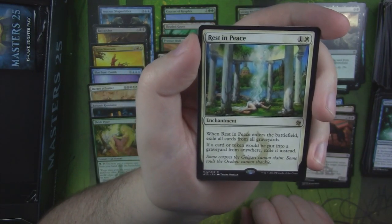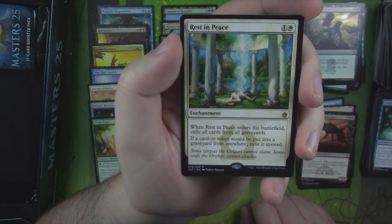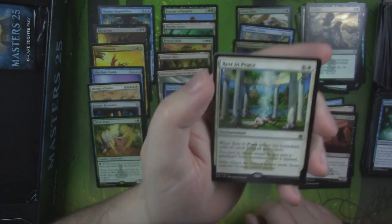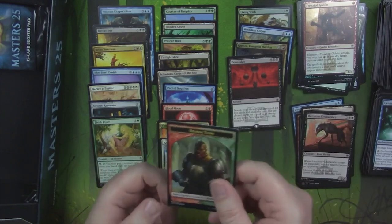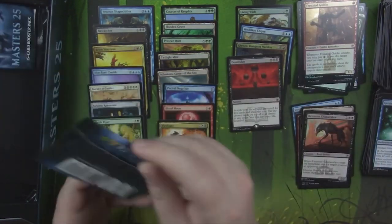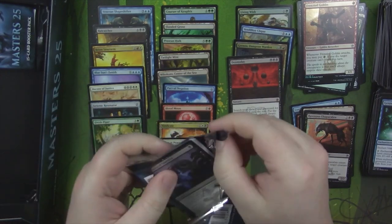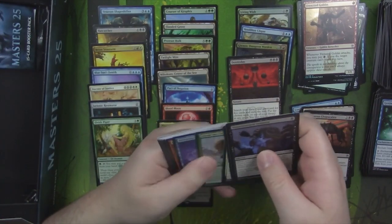Rest in Peace — not a bad little rare. When Rest in Peace enters the battlefield, exile all cards from all graveyards. If a card or token would be put into a graveyard, exile it instead. And a Foil Frenzied Goblin. Look — we got the Stang Twin! There he is, the Twin Boy.